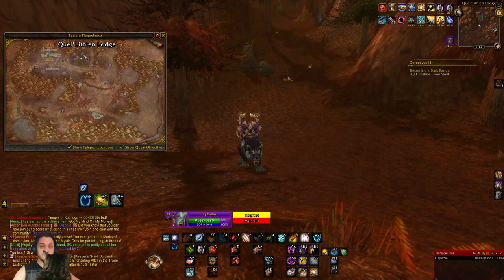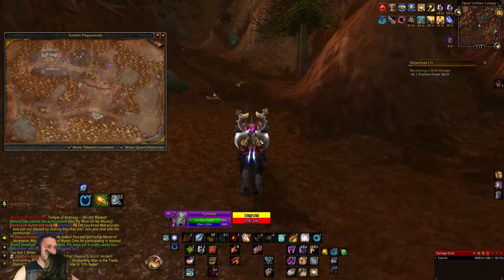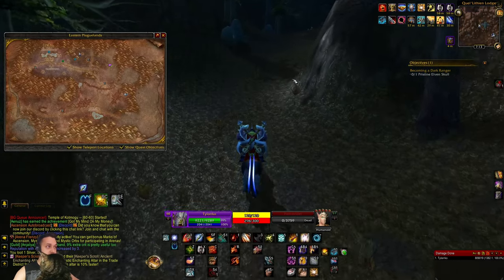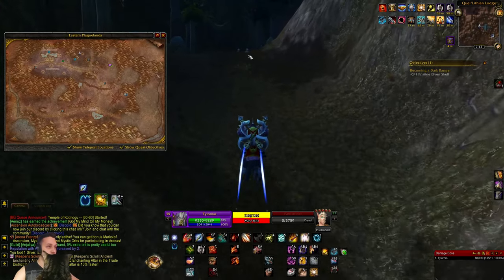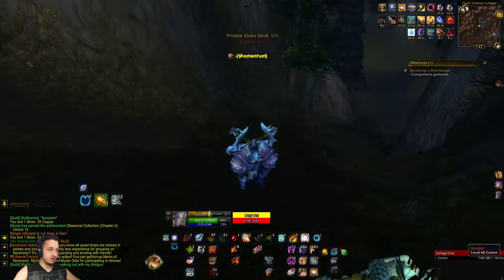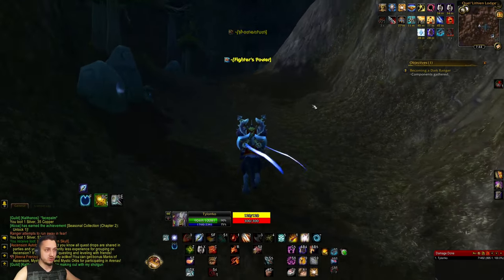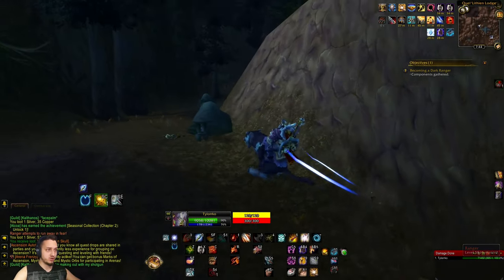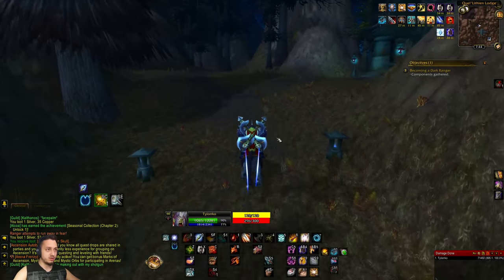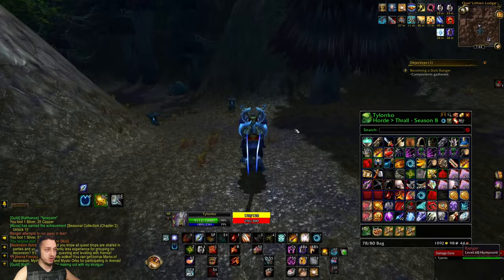We're here at the fourth spot. We're gonna head up towards the top of the Eastern Plaguelands again, over at this lodge. You're gonna go between these mountains and there's a small path - you're looking for elves here. We'll have to head up to the top, take out some of these guys and they will drop the skull. We got it - the Pristine Elven Skull! There's a small house up here, some on top of the mountain. They have only a four to five minute respawn so not too bad. There's a bunch in this area - two guards inside the house and some on the other side of the mountain.